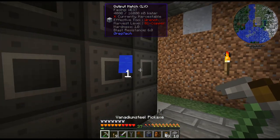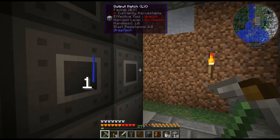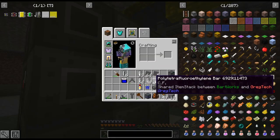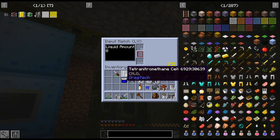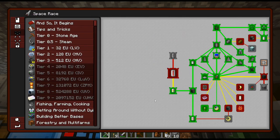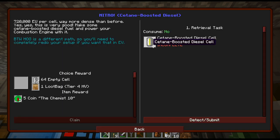Just be careful, especially if you're using smaller output hatches — be careful with all the water you get from this recipe because that can quickly fill up all these hatches and then you're gonna start voiding something important. There we go — 128 buckets of cetane-boosted diesel.